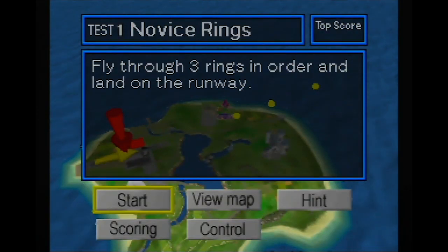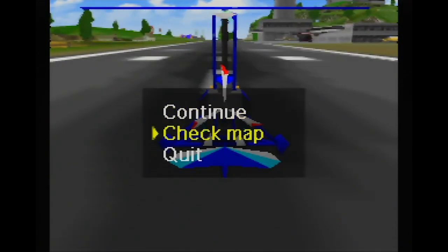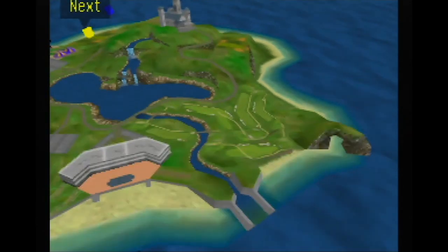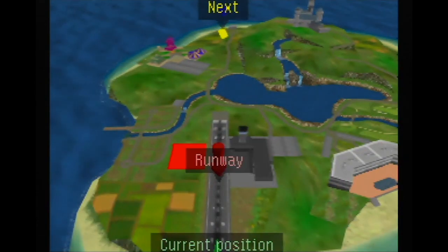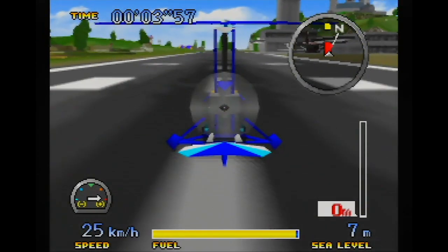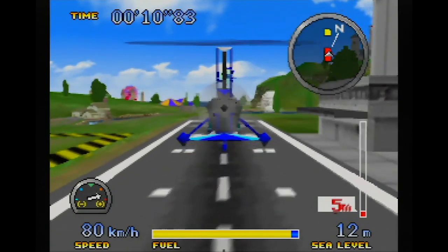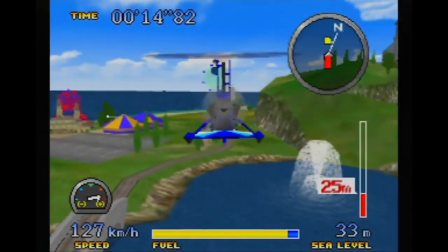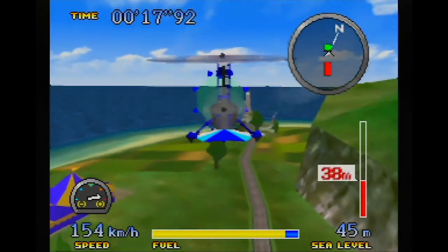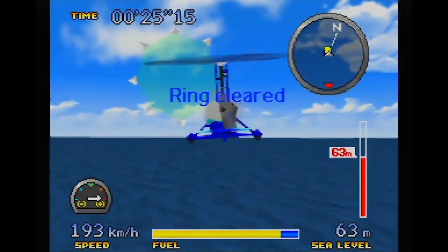Fly through all three rings in order and land on the runway. We can check the map — interesting. These little islands are pretty cool. Pilotwings has always been kind of a tech demo game. For the Super Nintendo there was the original Pilotwings, and that game was basically a tech demo for Mode 7. Mode 7 on the Super Nintendo is the mode where things were sort of pseudo-3D. If you go play Pilotwings on SNES, the whole world is 3D but everything is flat — it's one big flat ground texture.